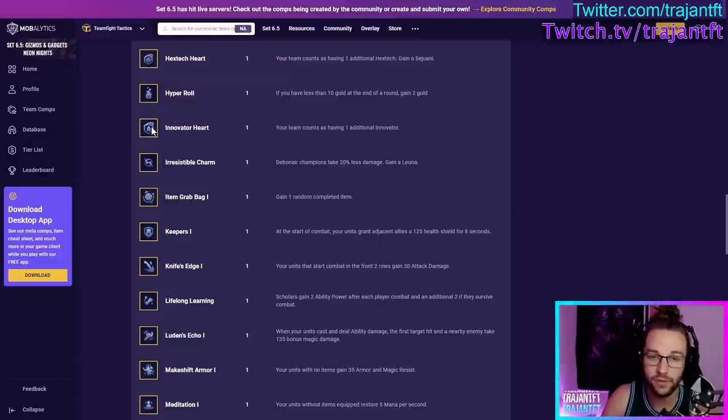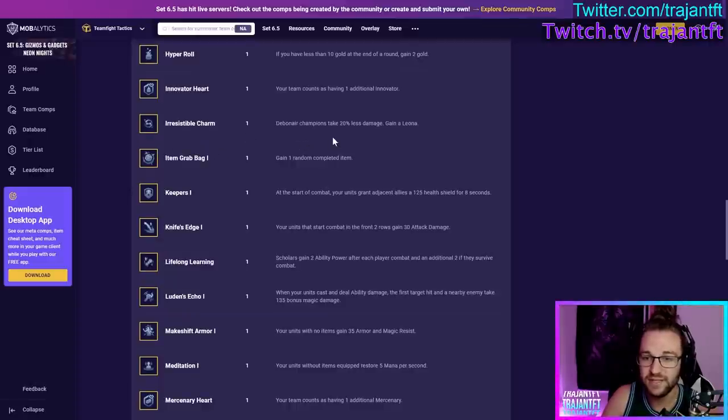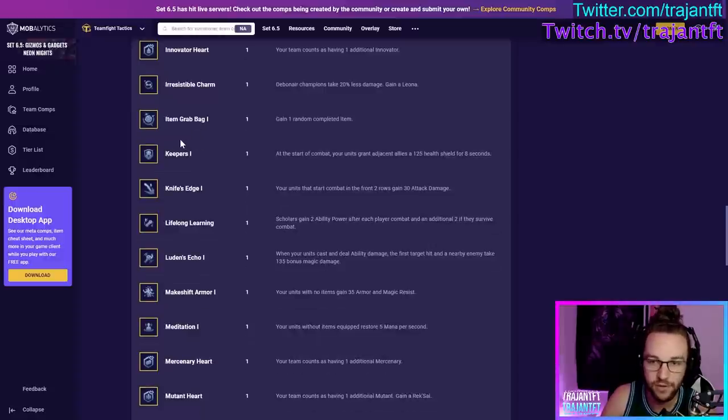Innovator Heart — your team counts as having one additional Innovator. This cannot be offered at the beginning of the game because it's too strong early, but take it if you're playing Innovators. Irresistible Charm — Debonair champions take 20% less damage, and you gain a Leona. I took this when playing a 7-Debonair game and it was broken. Take this if you're going to play a lot of Debonair.